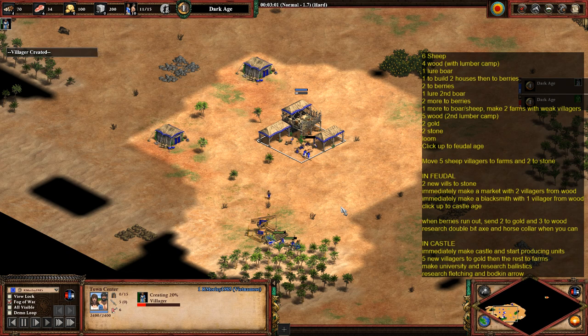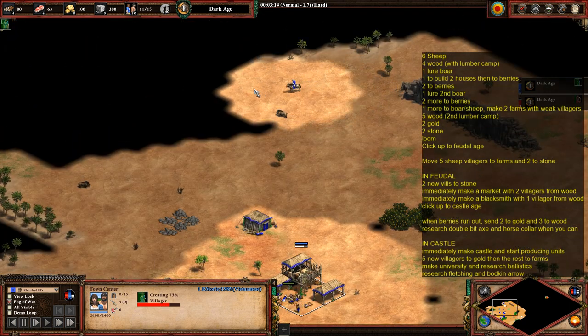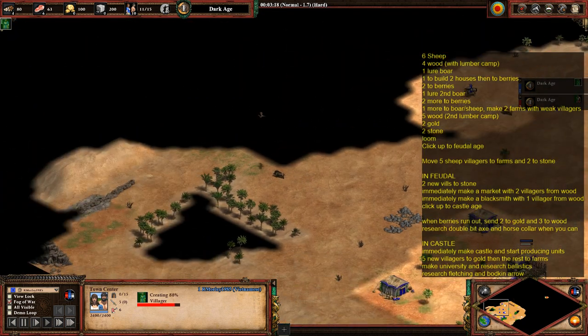So once you've got your four villagers on wood, the next villager to come out is going to lure a boar. All this time, keep scouting your map trying to find your sheep.